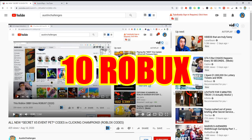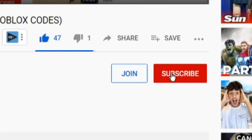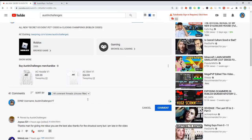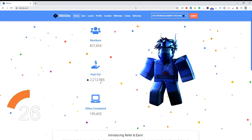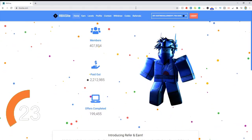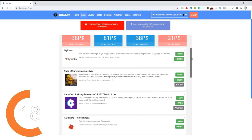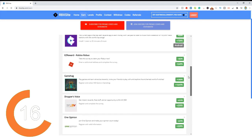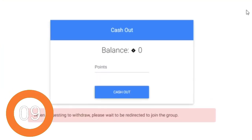I'm giving away 10 Robux every single video. All you guys have to do to win is drop a like, subscribe with the notification bell set to all, comment down below your Roblox username, and subscribe to my second YouTube channel — link is down below. Check out rbxsite.com, a website with over 400,000 members where you can get free Robux. Just click link account, enter your Roblox username, and click link. Do all of these different surveys and offers and you can get free Robux. Once you're ready to get the Robux into your Roblox account, click on the withdraw button at the top and follow the steps to withdraw your Robux.